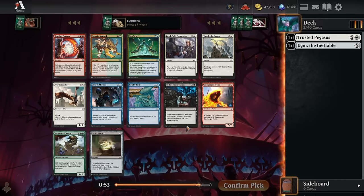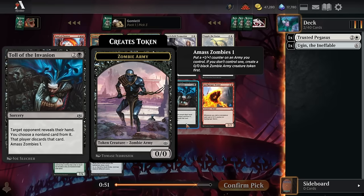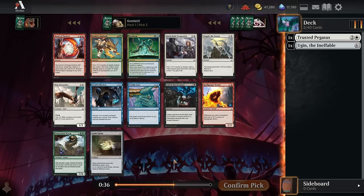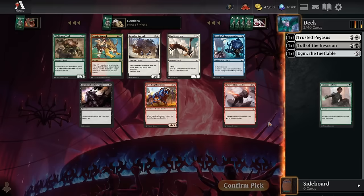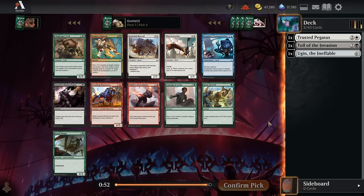For pack one pick three, the best spell is Toll of the Invasion — incredible black card, hand disruption to get your opponent's bomb rare out of their hand before they cast it, which is pretty important in a set like this. While you're doing that you still get to commit power and toughness to the board thanks to the amass mechanic. So an excellent two-for-one, really phenomenal card, happy to take it here.